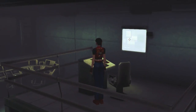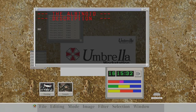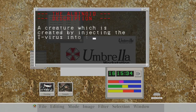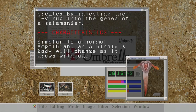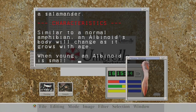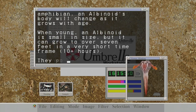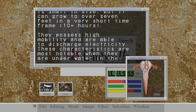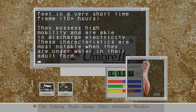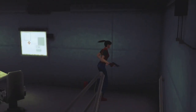The Albinoid description: a creature created by injecting the T-virus into the genes of a salamander. Similar to a normal amphibian, an albinoid's body will change as it grows. When young it is small, but it can grow to over 7 feet in a very short time frame. They possess high mobility and are able to discharge electricity, most notably when underwater in their adult form. We'll probably have to deal with that later.